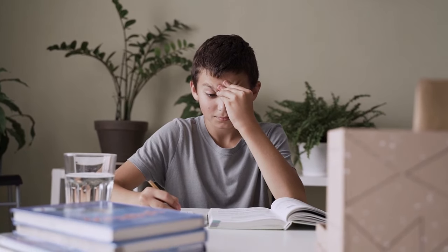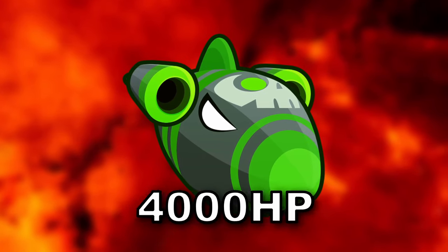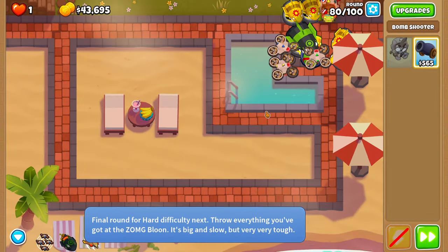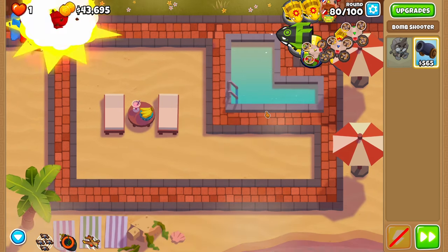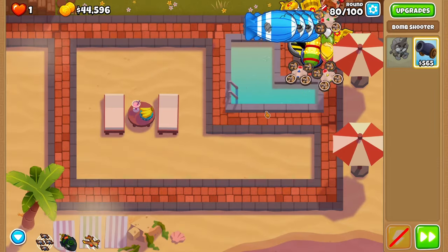Now it's time for what used to be the hardest balloon in the game — the ZOMG. This blimp comes packed with 4,000 health, so this balloon is no joke. Except it is for us — we're able to use our ability once again to instantly tear this ZOMG apart, revealing another four BFBs that we need to take care of. We've managed to take on way harder balloons than that, so within just a few seconds we're on to the next round.